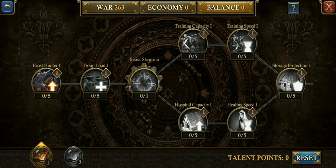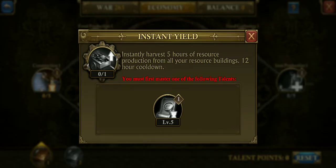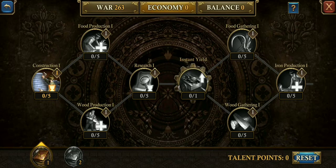The balance tab is mainly for beast and troop training. Now let's go to economy. Economy is for building and gathering — those are the buffs. The instant yield is something you definitely want to take it that far: instantly harvest five hours of resources production from all your resource buildings with a 12-hour cooldown. I have this on my farm accounts and I use it quite often. Every time I go over there and collect, I hit that instant yield button. But the instant yield isn't the best part — if you keep going, there's another instant yield.